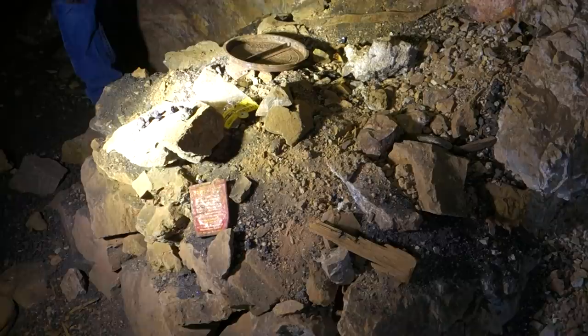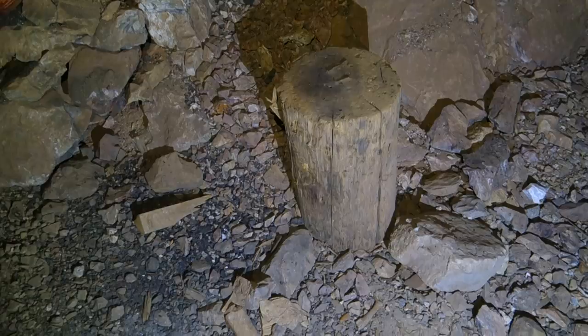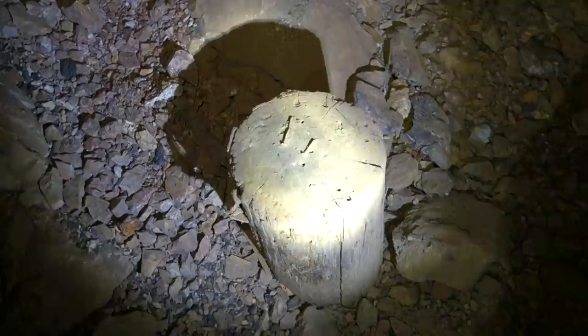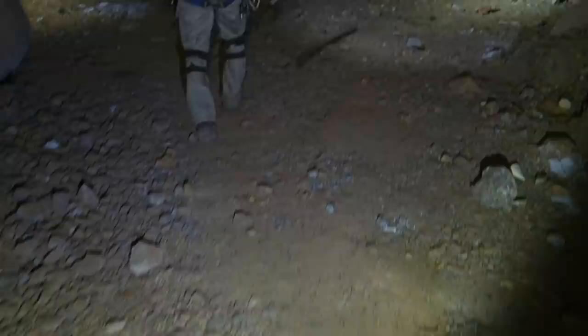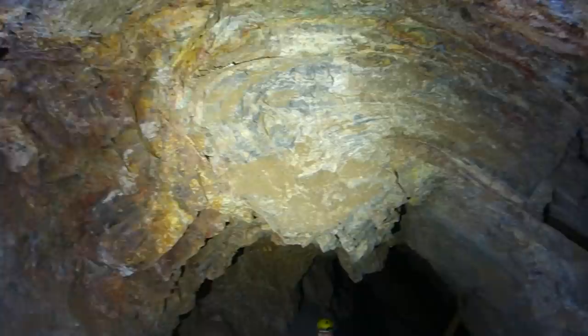A little blacksmithing operation here - tobacco tin. There's that anvil stand right there. In this mine they were actually using old stamp mill heads - the shoes on the stamps - rather than an anvil. There's an old shovel right there and some fuse back there. Back here I want to show you the geology - you can see how that just folds over on itself, which is really cool looking.